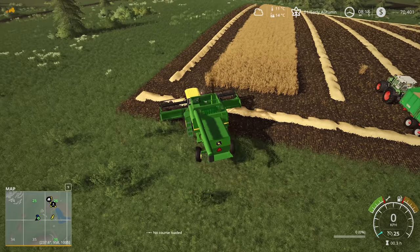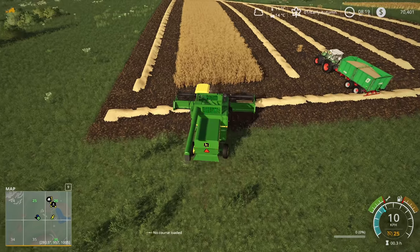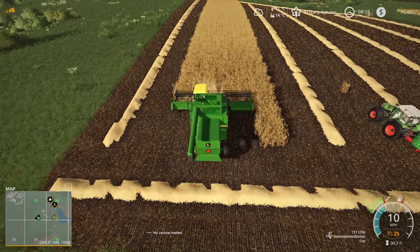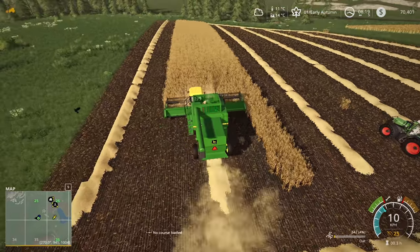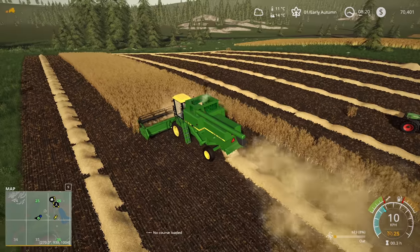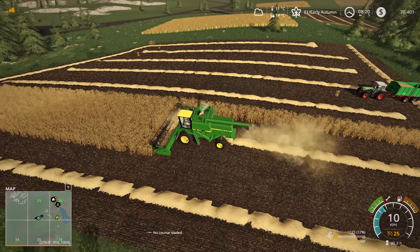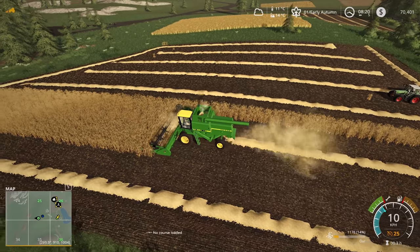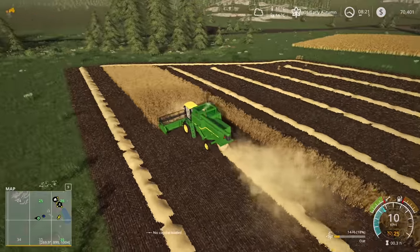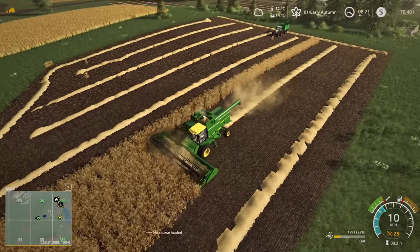It's definitely going to be two passes — we're not going to get this all in one pass. It's going to be close but it's not going to happen. So one run down, one run back up, and then over to our other big canola field. I wouldn't say it's bigger than this one — it's a little bit smaller, but this one's longer with a bit more angle to it, possibly even wider.